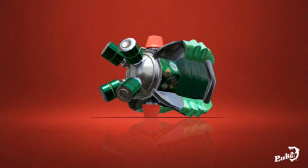First up is the Ink Storm, which we first saw in the reveal trailer for Splatoon 2. All you have to do is throw this device to create a cloud that rains ink down onto the battlefield. The cloud gradually moves away from where the device was thrown.